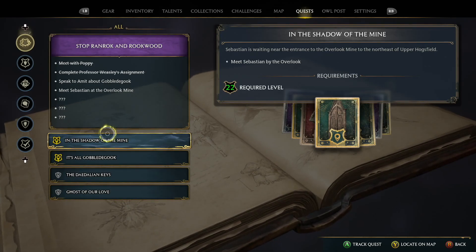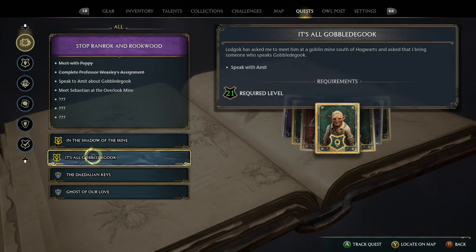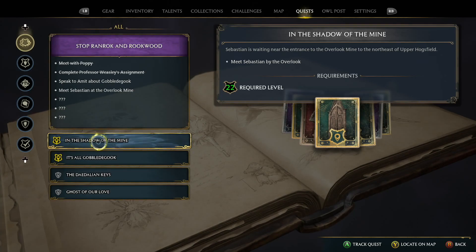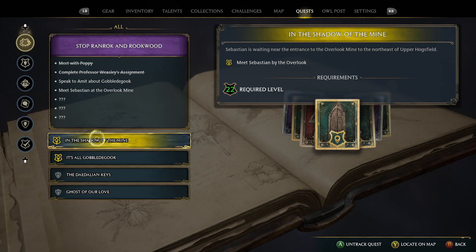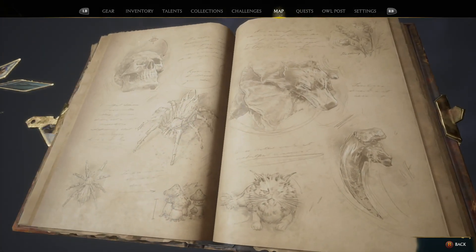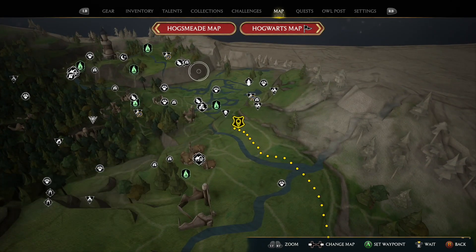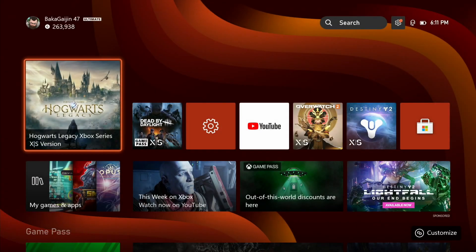We've got Sebastian by the overlook at Hogsfeld, and Emmett which is part of the Ranrock main quest — so these are both main quests. I'm actually going to start with Sebastian, meeting him by the overlook. Let's locate this on the map — he's over there, so I'll fast travel to the bog and then quickly run or fly up to meet him.